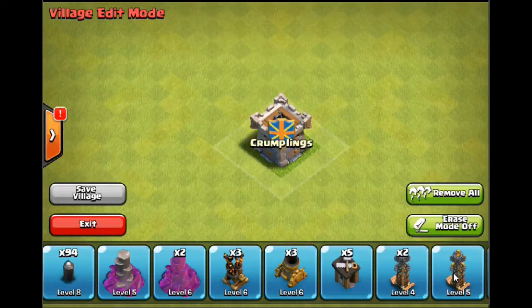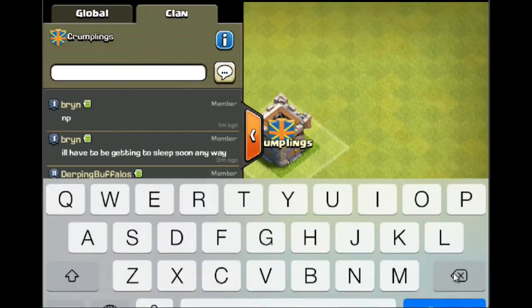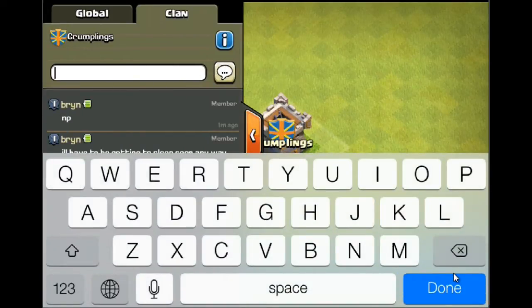Putting the clan castle in the centre means it's very difficult to lure the troops out. It stops people dropping one or two barbarians and luring out the troops and then lightning-ing or killing them. It just makes it more difficult for the attacker.